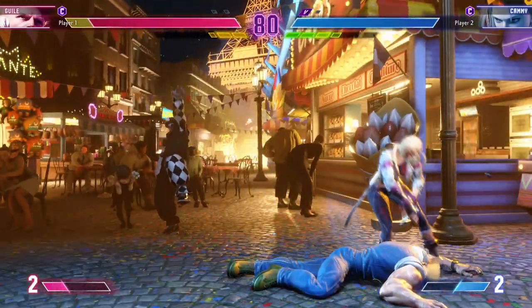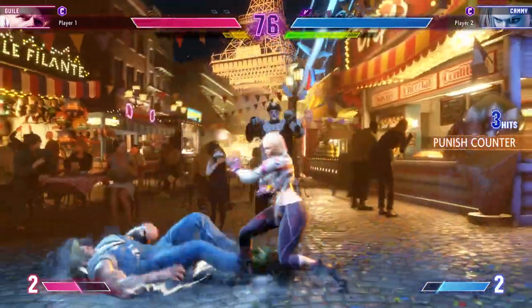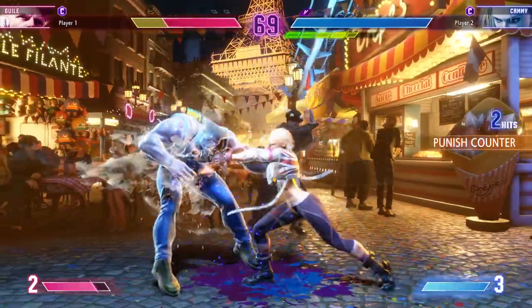Barely blocks the jump in. What's coming up next? Player 2 needs to use the threat of the corner here. Big chance here to do some damage if they can keep the corner pressure up.